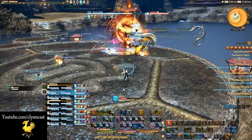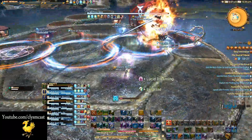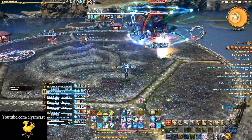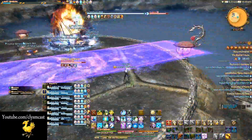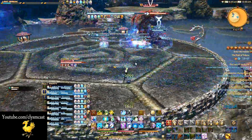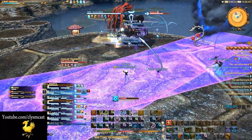Several water AoEs will need to be avoided on the ground, as usual with anything that looks like pain that gets displayed on the floor. Additionally, another move is a series of laser beams, usually in groups of two or four. These will keep changing and exploding rather fast, so you will need to be on your feet to avoid them in succession.